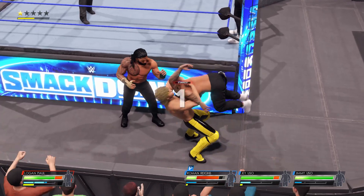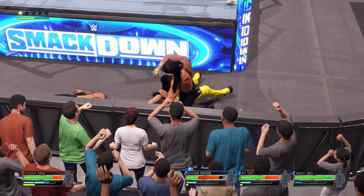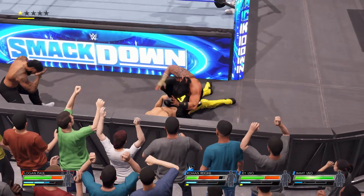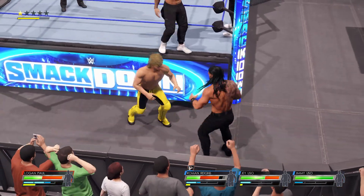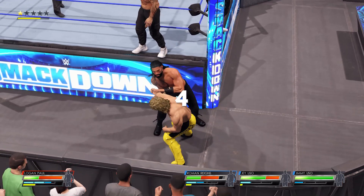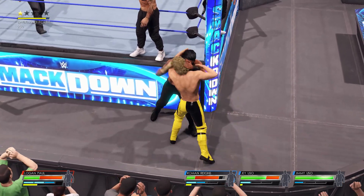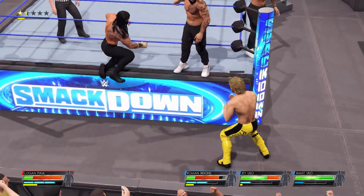Double underhook applied. Butterfly suplex! One, two — he kicks out! Nasty stop to finish it off. I'm gonna get out of the way! Four! Defiant counter to Reigns — these two showing how well scouted they each are.